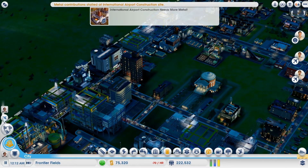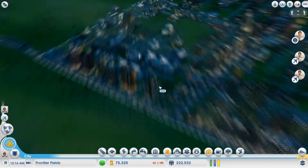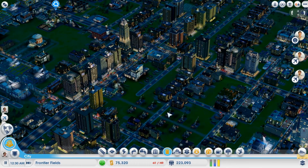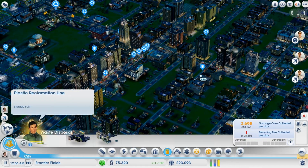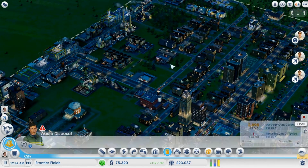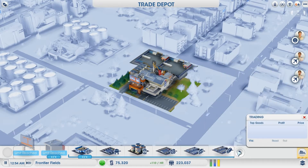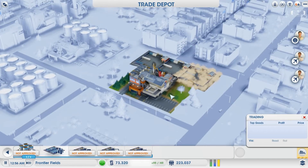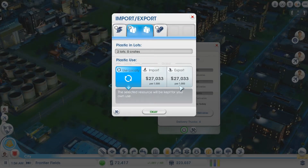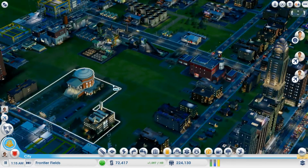Let's check our international airport. We're looking pretty good. Let's see trash pickup — plastic line is full. We can actually export that because we don't need plastic for anything, so it'll just be extra money for the city. Any plastic I accumulate will just be extra money.